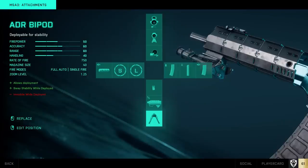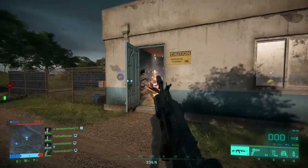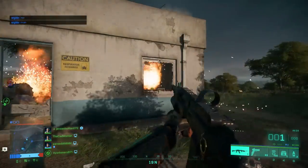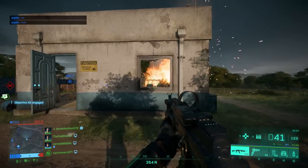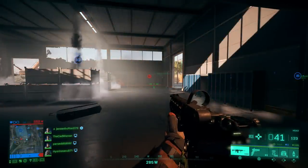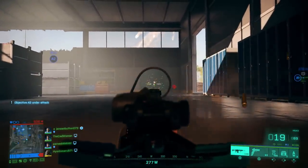Next up, a quick tip on deployable bipods and underbarrel launchers. Both attachments can be unlocked for several weapons in the underbarrel slot. When you have a launcher equipped, you can switch to it by pressing X on PC or D-pad down on console, but without aiming down sights. The same applies to a bipod — pressing that button deploys it, and pressing it again folds it back. With the bipod you will have significantly less recoil, so for some weapons it is definitely a good addition.